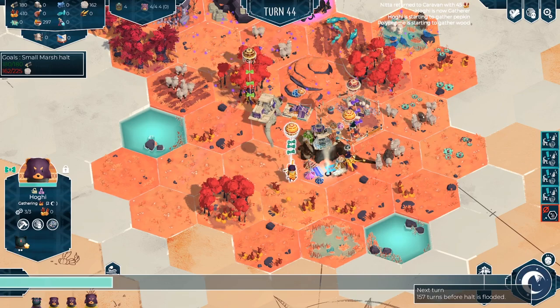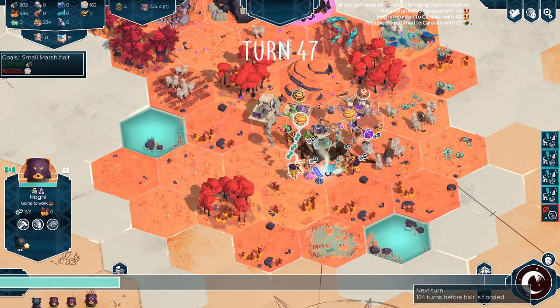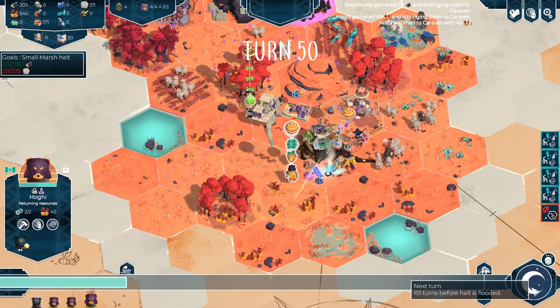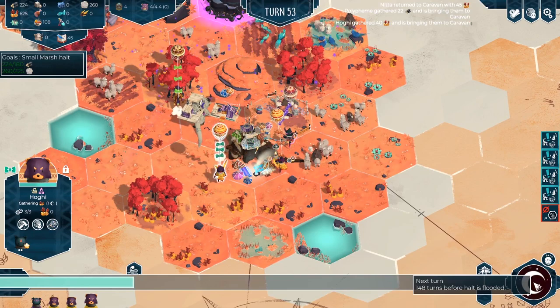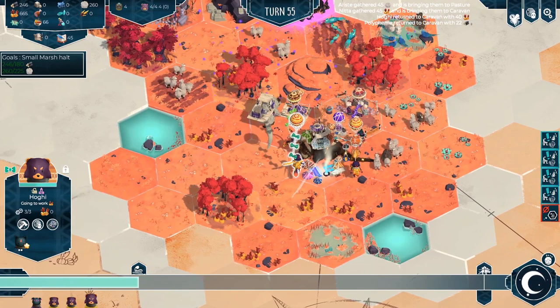Now we are busy — we're getting the wool, we're getting the wood, we're getting the food. We're getting it to our caravan, and very soon, probably on one of the next turns, we'll have enough wool as well. Skipping on a few turns — there we go, we have now got enough stuff. I'll wait a couple of turns until everyone's returned what they've actually gathered, and then we'll move on. Let's leave this dirty hole behind.